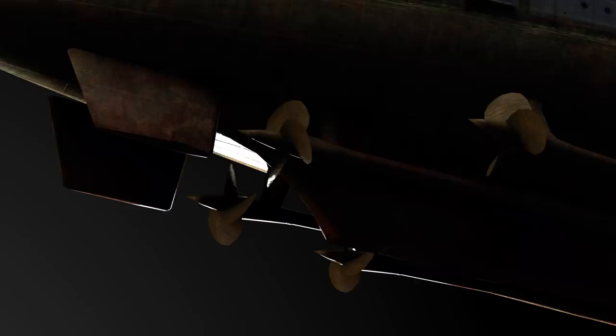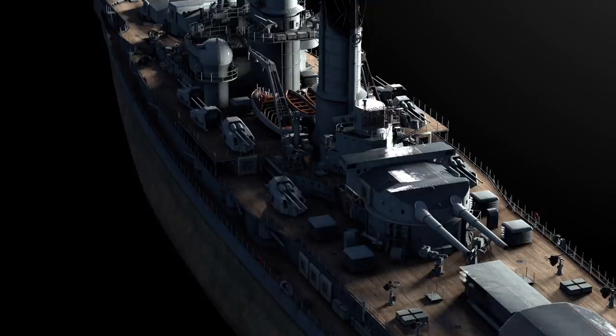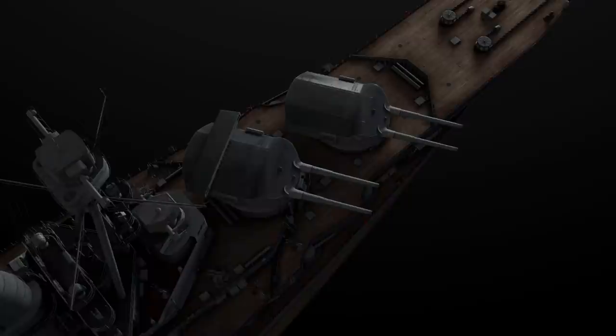Besides the simple fact that Prince Eitel Friedrich is a beautiful ship, she encapsulates the best features of both ship types. Combining the speed of a cruiser and the armor of a battleship, her four turrets turn so easily that the reticle won't deviate even if you turn the helm to the max at full speed. It's a pleasant feature, don't you agree?